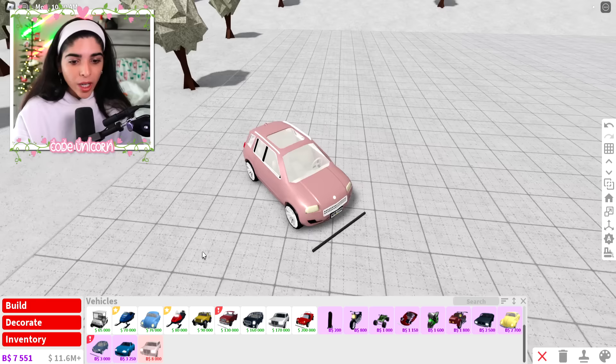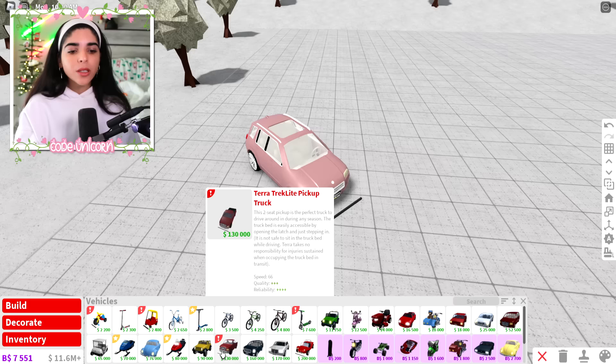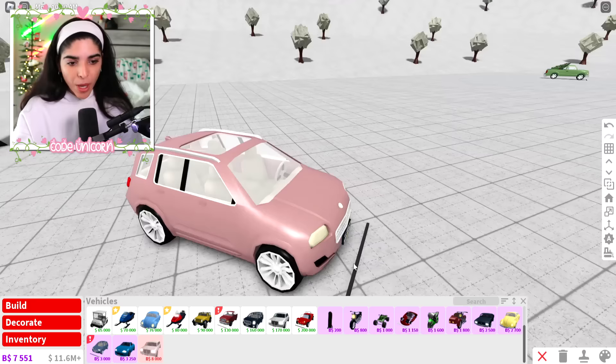Everyone is in love with the truck. Here's the truck — it's only $130,000. It's a pickup truck, the cutest little car ever. And we also got the opulent Astro X200, which only fits four people. It looks like this — it's cute. I do like the shape of it and the look of it.